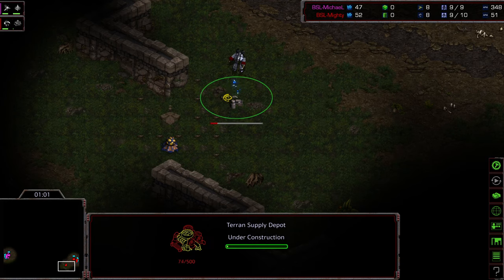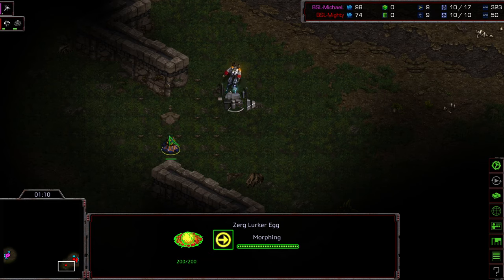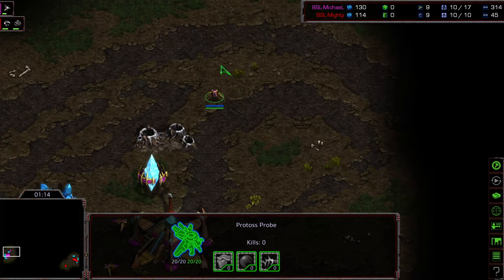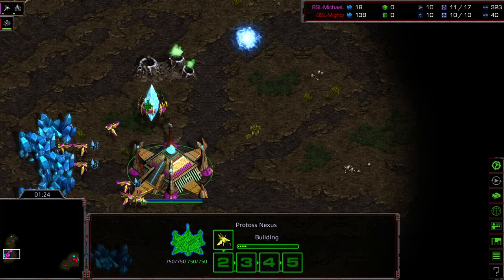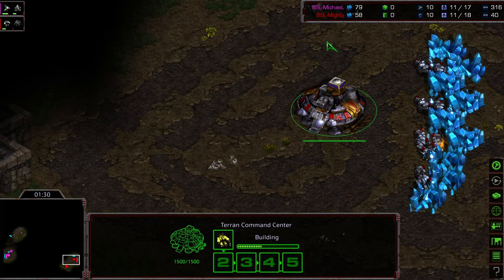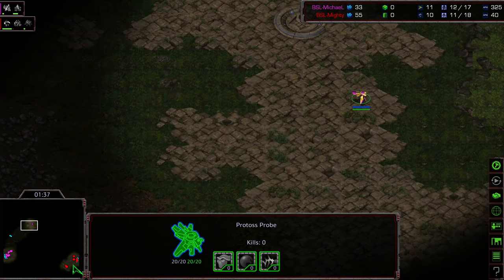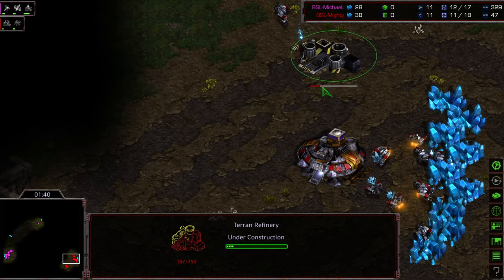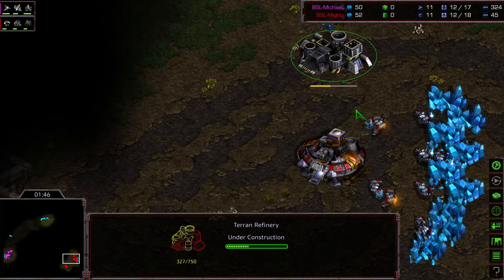In Hasu League moving forward. Again, the Supply Depot walling, which here makes a lot of sense, in my opinion. Because this is more of a wide-open base - you don't have the ramp to work with. I'm curious if this is going to result in more zealot pressure from Michael. A previous aspect of the meta, which I don't know why it halted, was it was kind of trendy for Terran to do a lot of these fake double or early game pushes. A clockwise scout here for Michael, so he's going to end up in Mighty's base last.